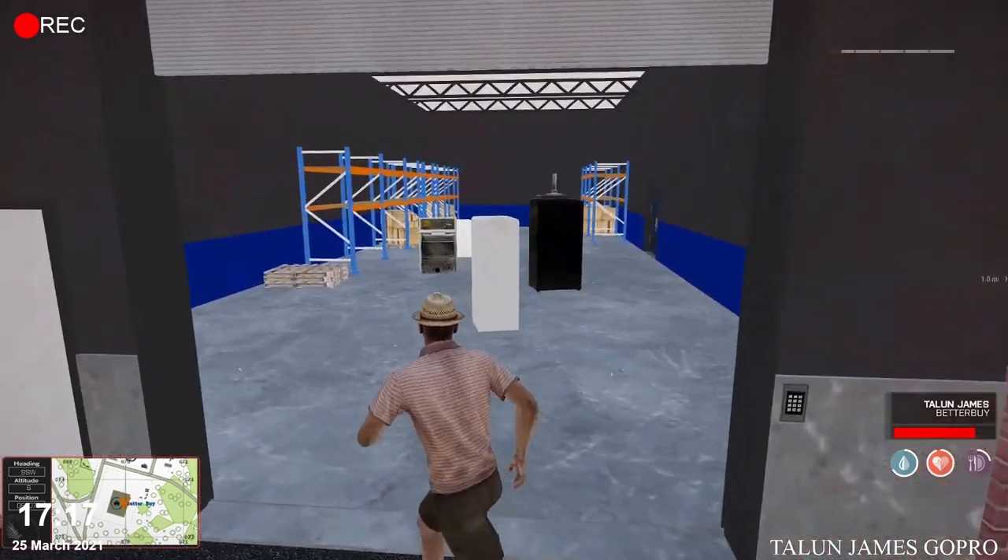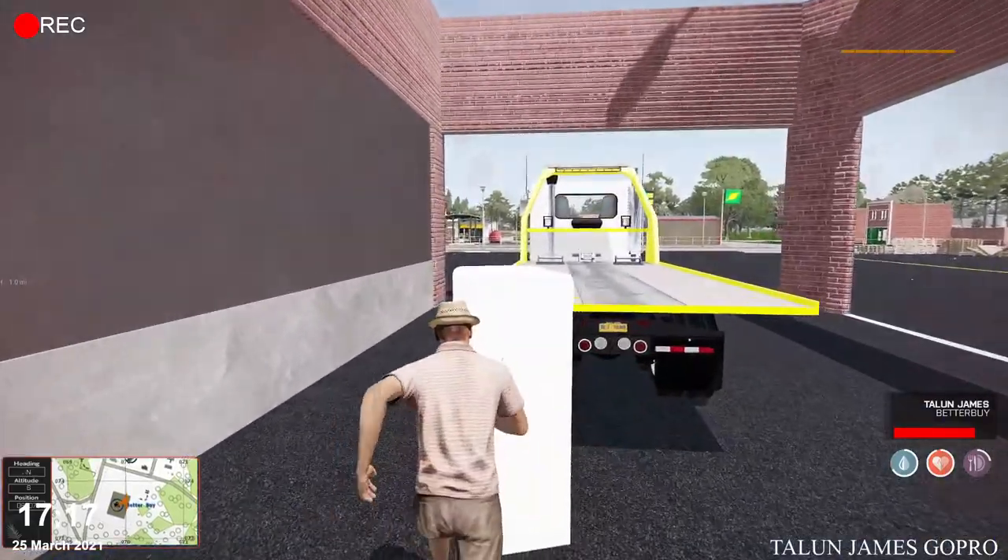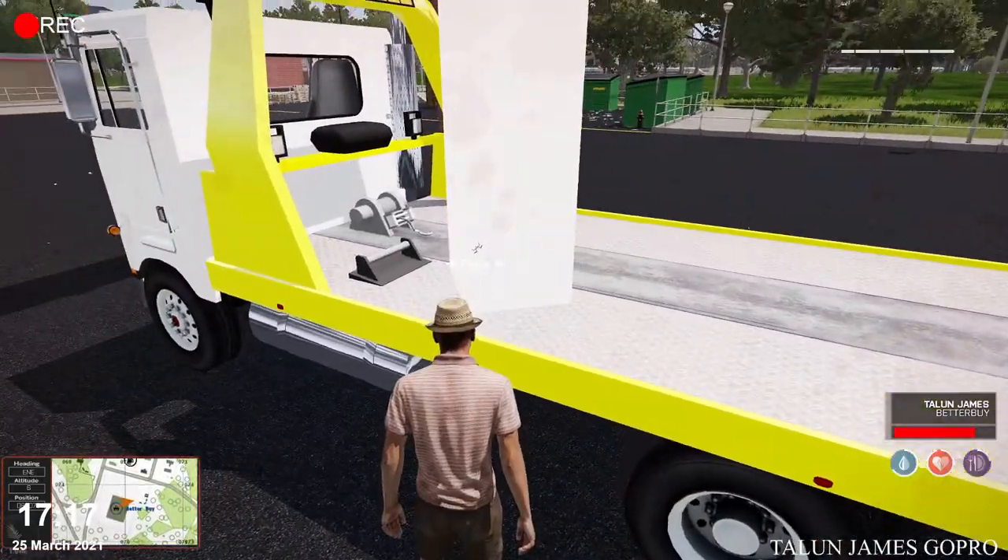Once you're at the door, go ahead and hover over that keypad. You'll see an option to open the door. Go ahead and press the space bar and select it — the door should open and you'll see all your furniture there.